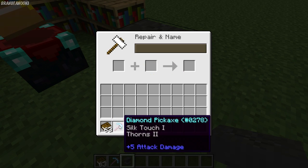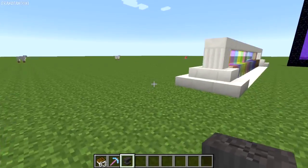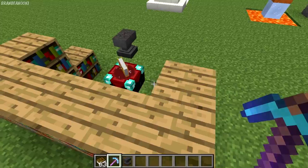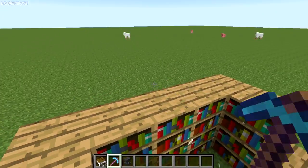It's kind of funny to see Thorns on a pickaxe. As you can see — Silk Touch and Thorns. I just find that funny. I think it's cool because then you have to choose between enchants. It just makes the whole enchant system a little better in my opinion. I like it.